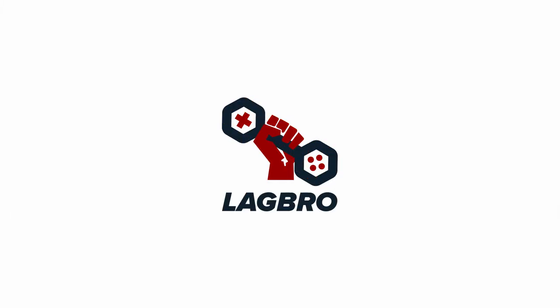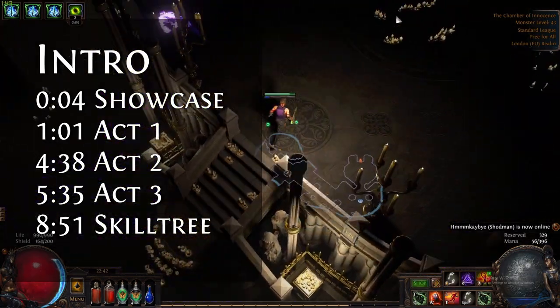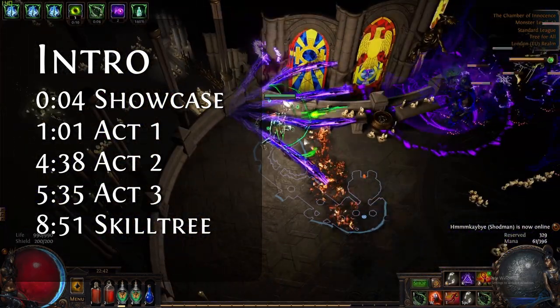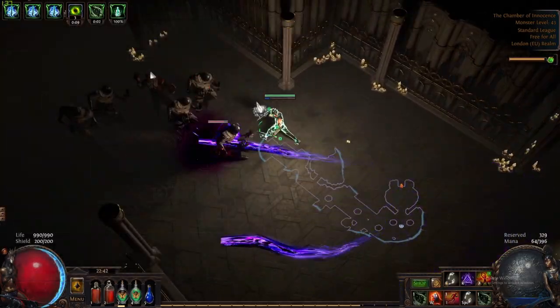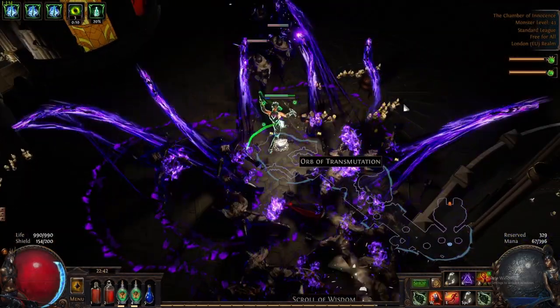Hey guys, how's it going? Lagvor here. Welcome to my league start guide for a shadow going into Assassin or Trickster. This guide is made before the patch notes of 3.12 Heist League and unless there's any big changes coming to Spellslinger, this is what I'm going to be using for my league start.